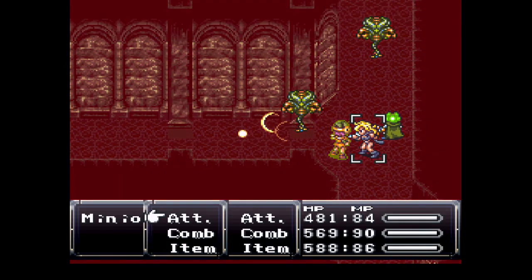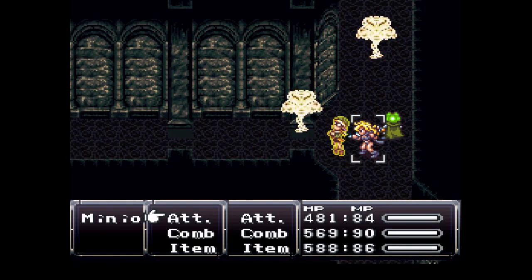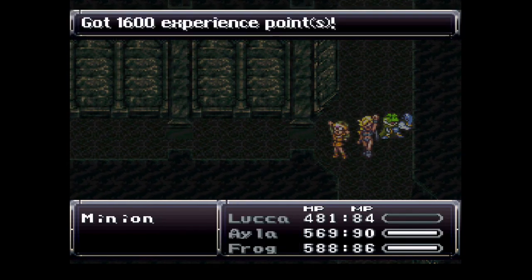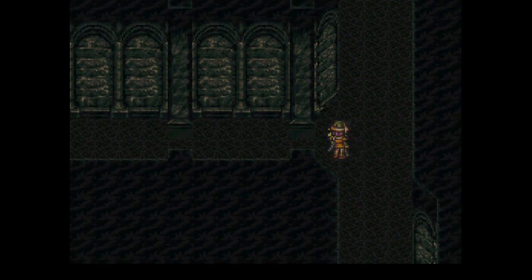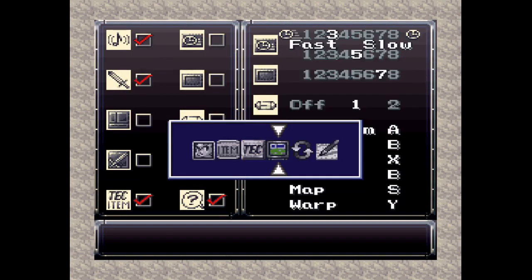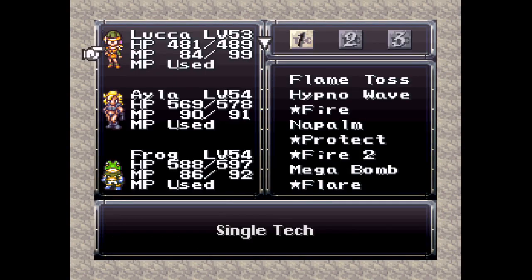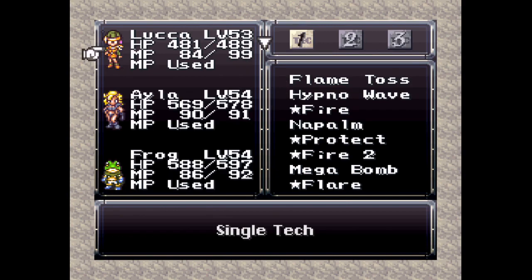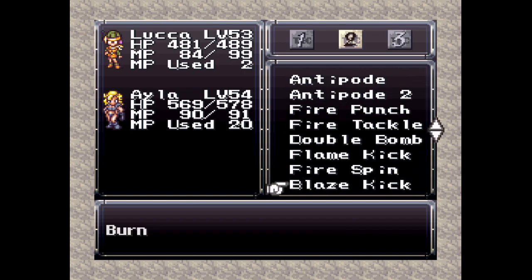It's Luka time! At least until it's time for the boss of this area — then it will be Chrono time, because Chrono needs a single-tech attack ability and Luka really doesn't have those. Actually, wait — doesn't she? I'm pretty sure she does. Dual techs for Luka. I want... there we go. What do we got here?